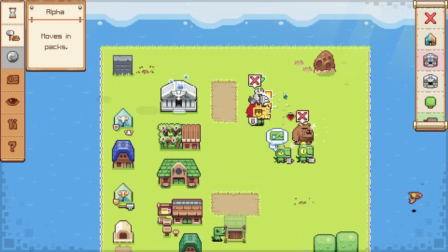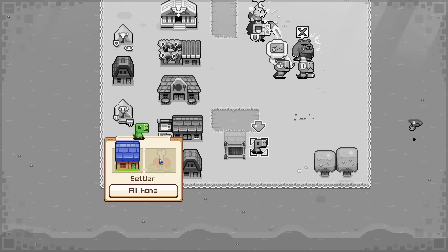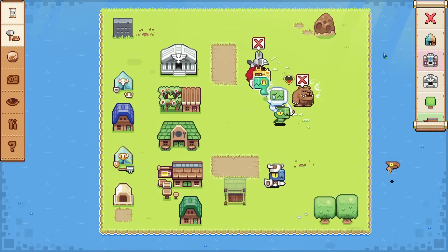That combat assistant seems to be doing pretty good. If we just keep taking out more things — and we can summon again. So the baby can fill a home — that's cool. I want you to be a guardian with extra health. Join the fight, please, while I summon more things.